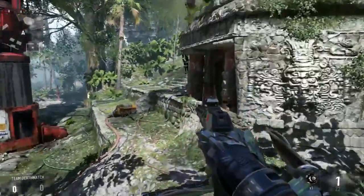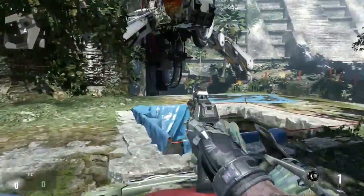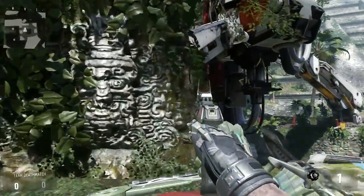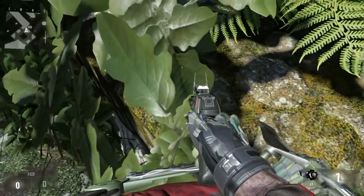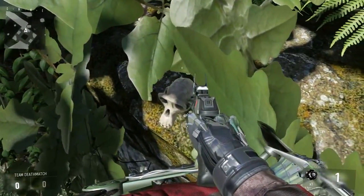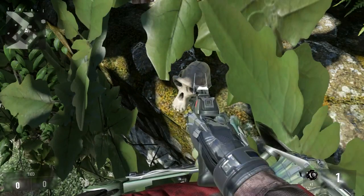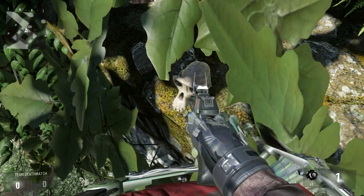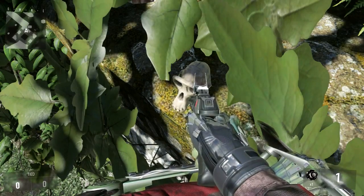I said to myself, why not look to see if there are actually more of these on the map. So I did a little bit of searching, and if you guys want to come right up here and jump up on the secret barrier or ledge — whatever you want to call it — there is actually a second skull. I really don't know what to do; I pressed X, I did all kinds of stuff, I shot it.